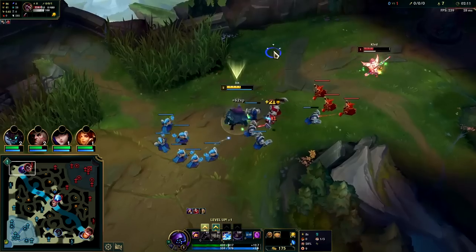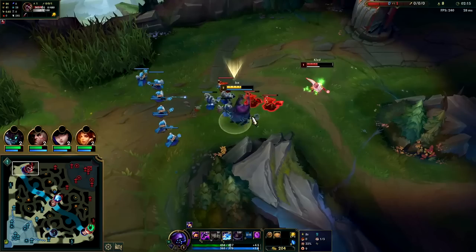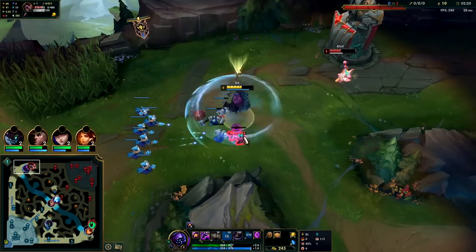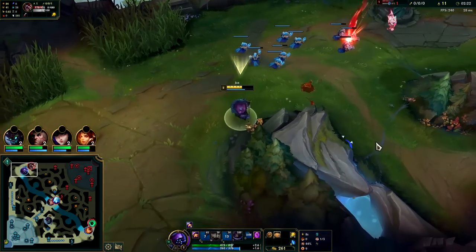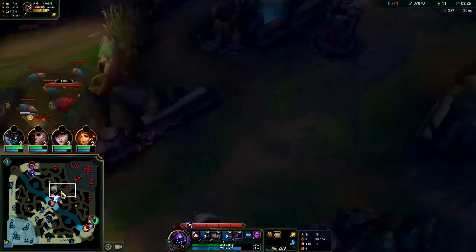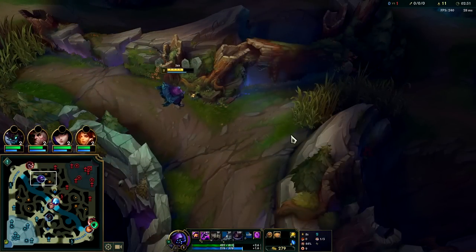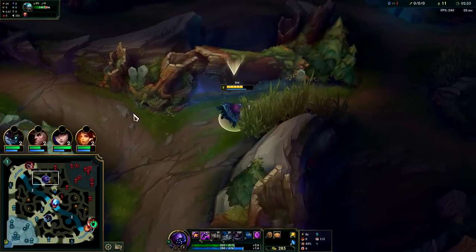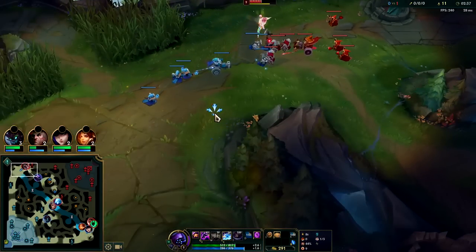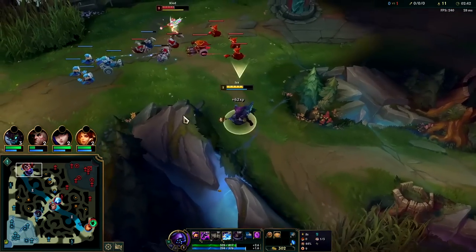We're gonna get a point in our Q so we can reach this guy. I kind of want to keep him off the minions. We already got his Flash, so at this point we should go look for a ward in the Fiddlesticks jungle. We could get one right here — this is gonna be a good spot. We'll know exactly when he's taking it, and we shouldn't miss a minion for it either. We still get XP from that minion, so we're chilling.